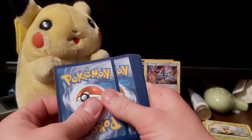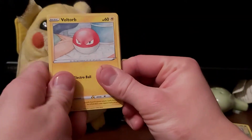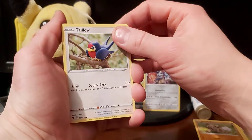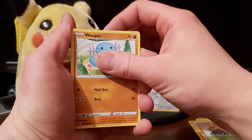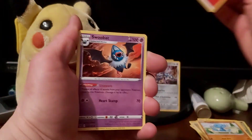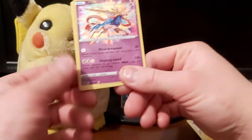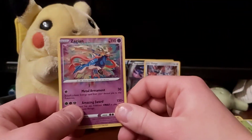All right, here we go — last pack, keep your fingers crossed for Fat Pikachu. We've got Voltorb, Rockruff, Taillow — I got two shiny Tailows in Pokemon Go the other day — Fire Type Energy, Swoobat, Loudred, Zebstrika. Oh nice — we got Zacian Amazing Rare! That's nice. And then we got regular rare Yanmega.